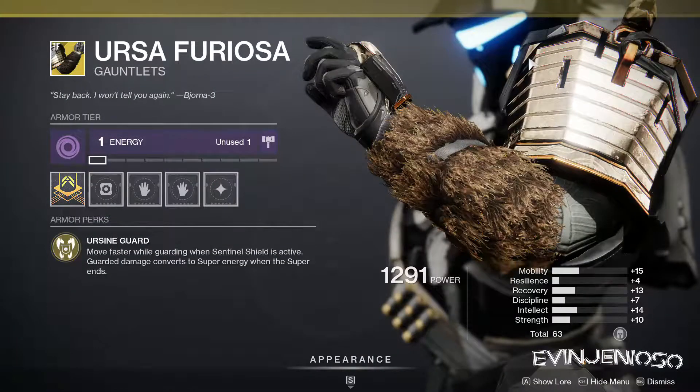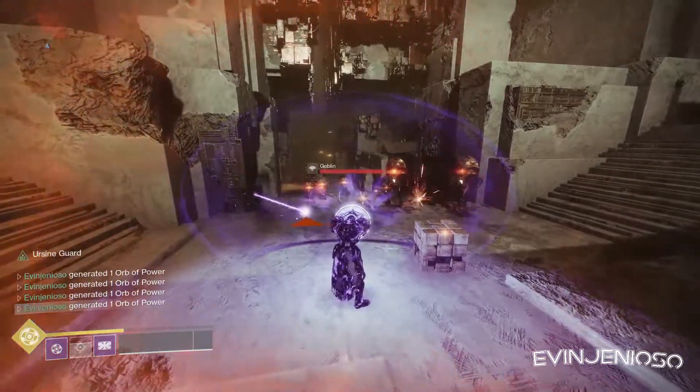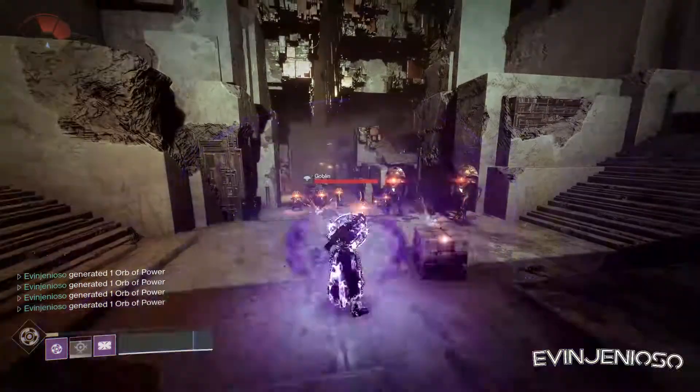For Titans, we have Ursa Furiosa. These gauntlets return super energy based on how much damage you block while the super is active, returning up to 75% of your super. These are a must-have for Titans and one of the best exotics for endgame PvE. Xur has a great roll right now too, so I'd recommend grabbing them if you don't have a better pair.